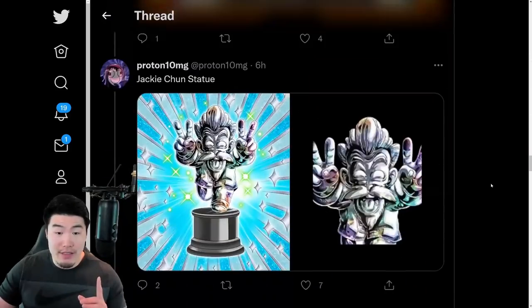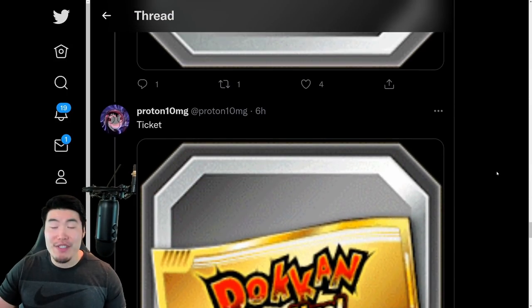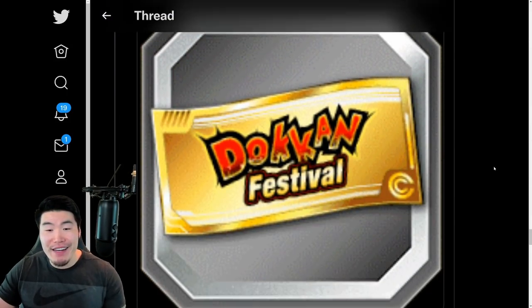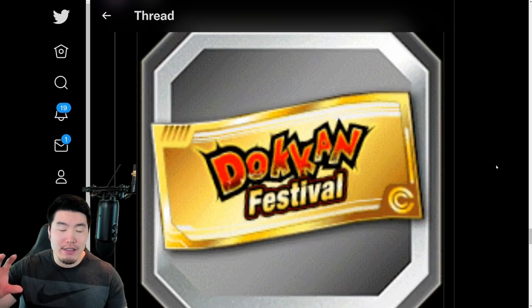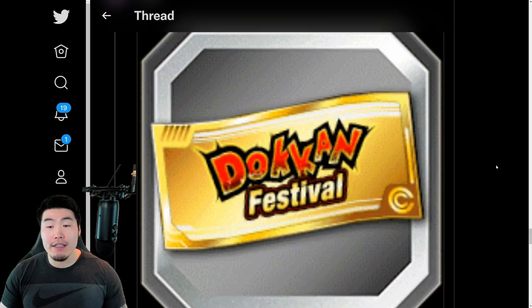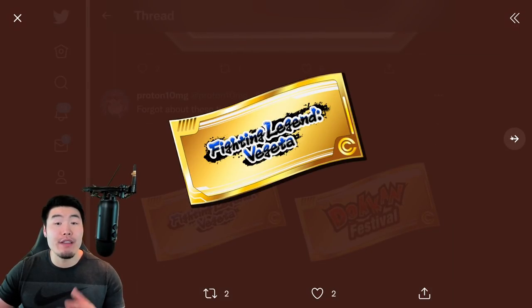We also have a Dokkan Festival ticket for the Vegeta banner. These will be available for purchase in the Stone Shop. Typically speaking, the deals for these tickets are pretty good, so I probably will be picking up every single pack because I need this Vegeta — I really, really need this Vegeta. We also have some HD versions of these tickets, which I'll be using for the thumbnail, so thank you to Proton for saving me some time there.